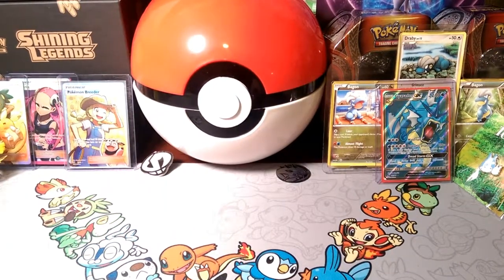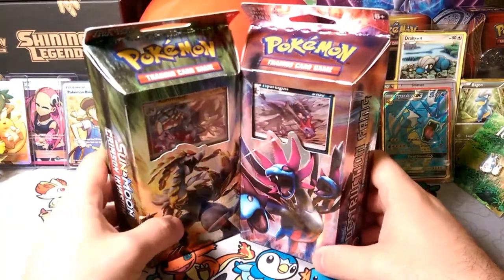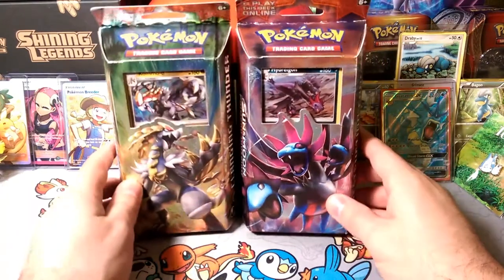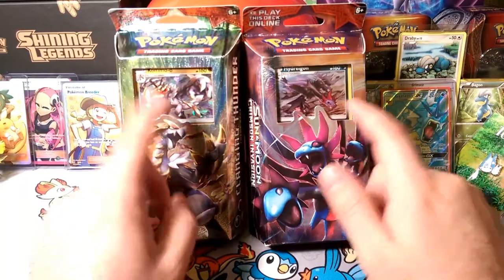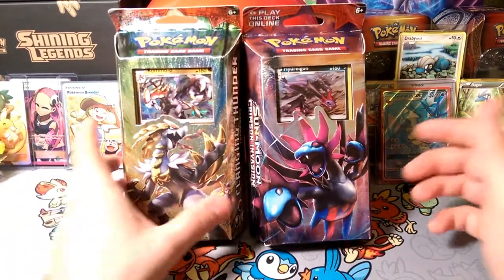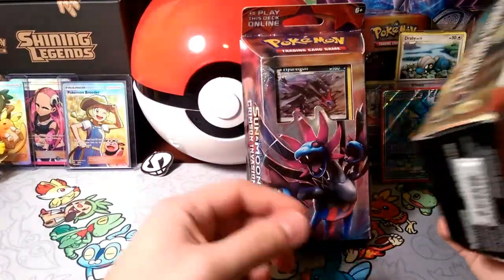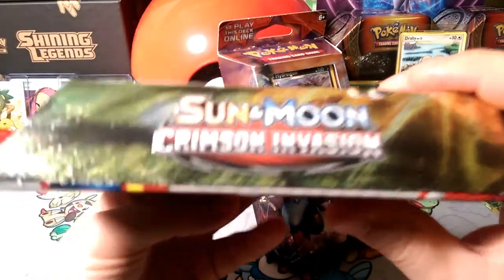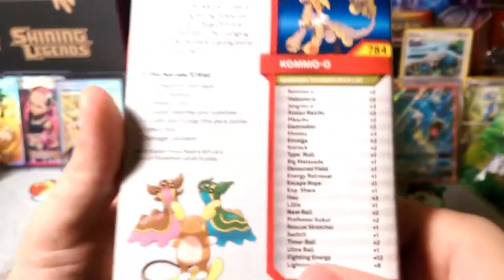Welcome to the theme decks! Today we have Clanging Thunder and Destruction Fang, and we're going to open these guys and face them off for a legendary battle. These guys are pseudo-legendary, so maybe we'll call it a pseudo-legendary battle. We're going to see what we get in these Clanging Thunder and Destruction Fang Crimson Invasion themed decks.